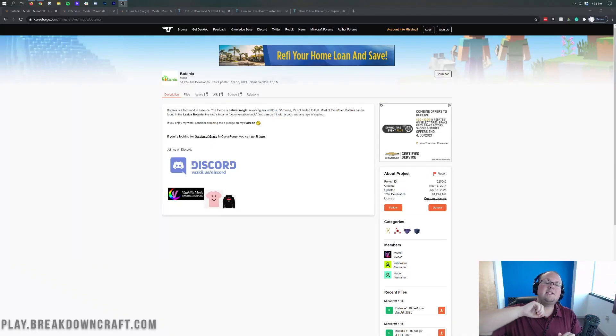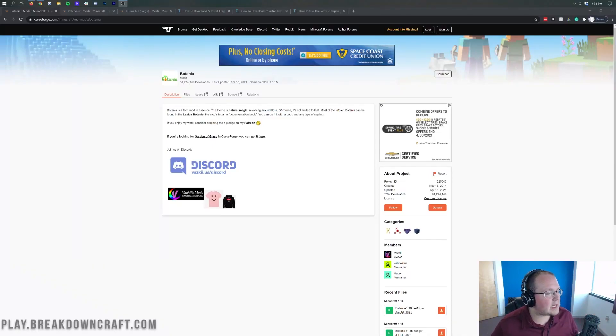Hey everyone and welcome back to The Breakdown. Today I'm going to be teaching you how to download and install the Botania mod in Minecraft 1.16.5. This is a really natural magic mod, as they describe themselves. It revolves around the flora in Minecraft and all the cool things that you can do with that, adding so much more into it.